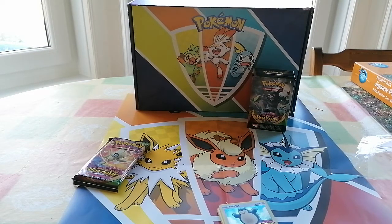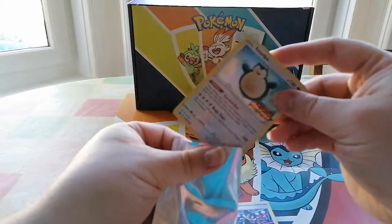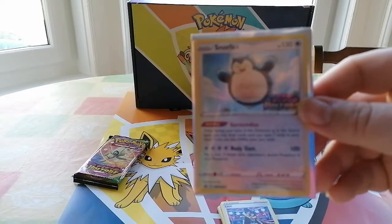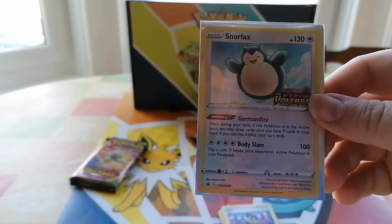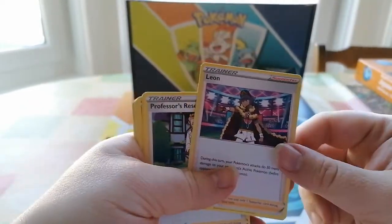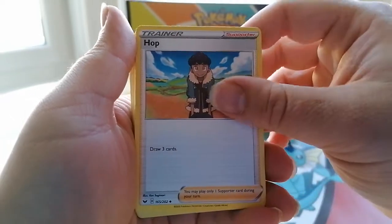Bear with me, I'm just going to sleeve a promo. Make sure - in the pre-release and in general - make sure to sleeve your cards because you don't want to get them damaged. So you have Leo, Professor Research, Hop.